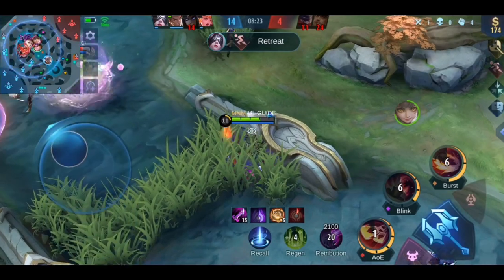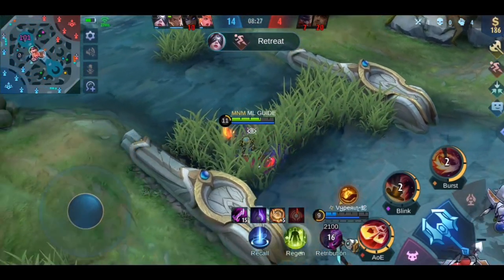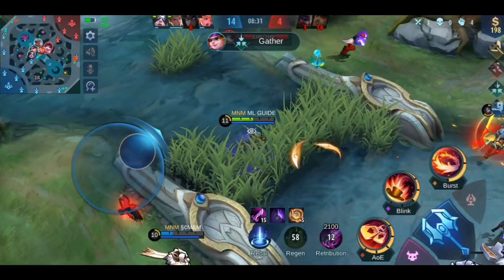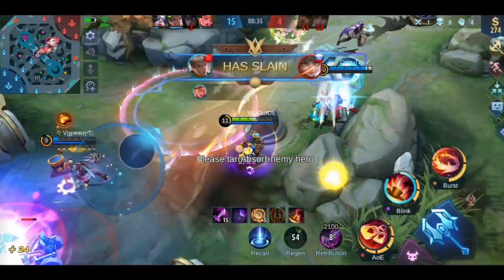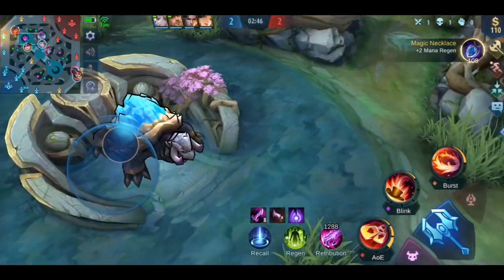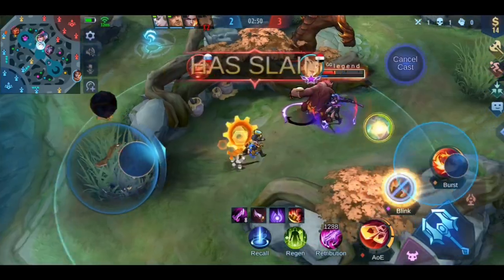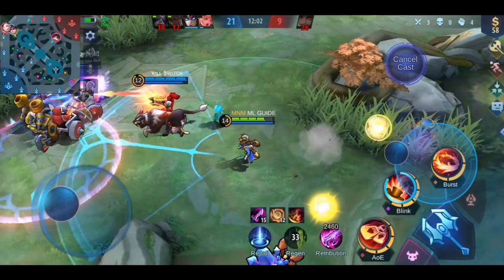Now for some general tips. Don't engage alone against multiple enemies — you will be dead faster than you can think. Focus on enemies who are alone. Jump into a gank after the enemies already used some skills, or be really careful and teleport away as soon as it gets dangerous. The best way to ambush the enemy is to teleport from a bush — your enemy cannot see where you came from, and you can easily escape.